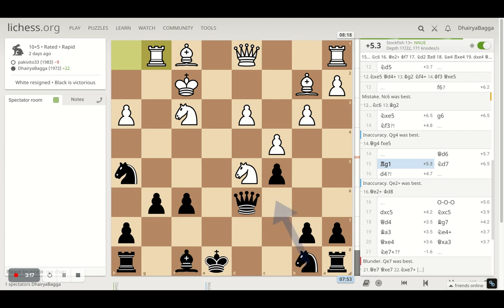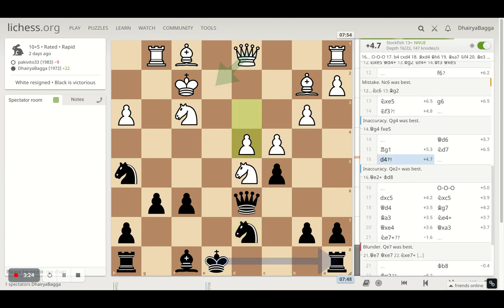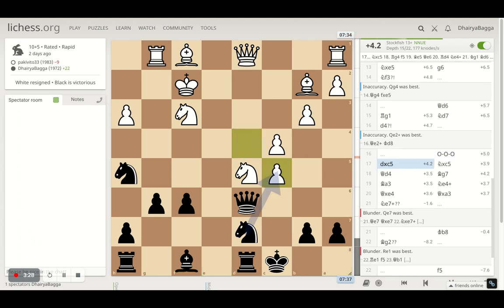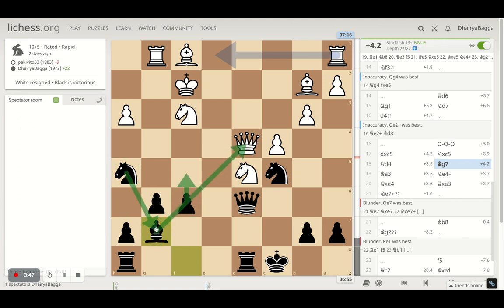I played queen d6 trying to get my queen active, maybe give a check from g3. Opponent decides to play rook to g1, preventing me from doing that. I finally develop the knight on d7, preparing to castle. Opponent plays d4 trying to break open the pawn, and I castle queenside. Opponent takes the pawn which I take back with the knight — now my knight is in the vicinity of the king for giving a check in one move.